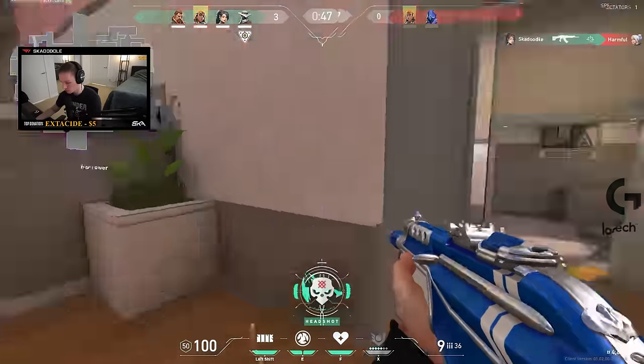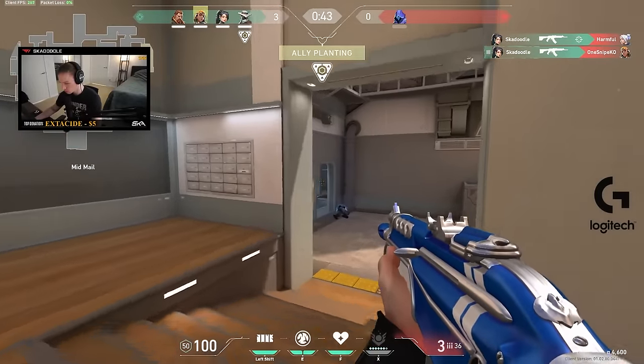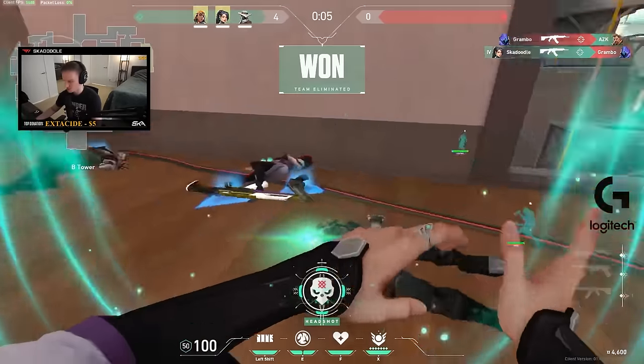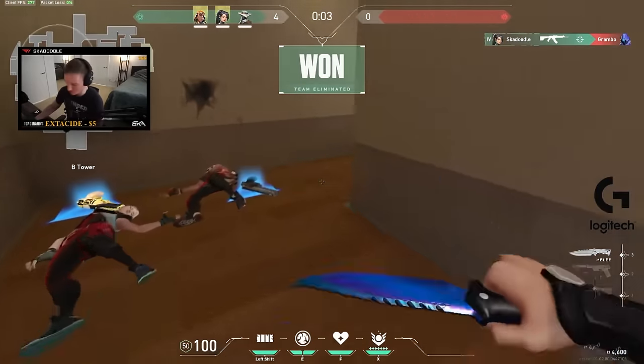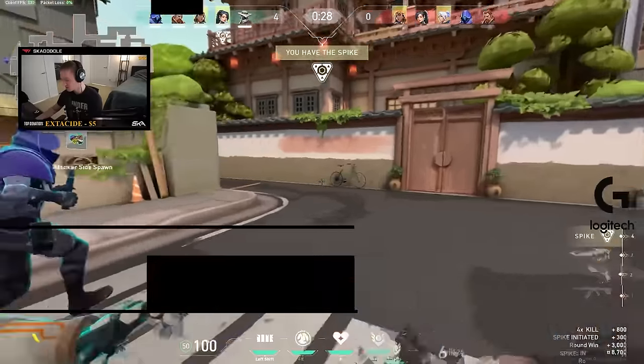The reason you want to be behind your teammates is to increase your chances of survival. If you end up going in first, enemies focus you and kill you, and then the team no longer has that heal available. You want to be the 2nd, 3rd, 4th, or 5th player going onto the site to ensure that enemies will focus you less, your teammates can take more of the damage initially, and then you can heal them back up.